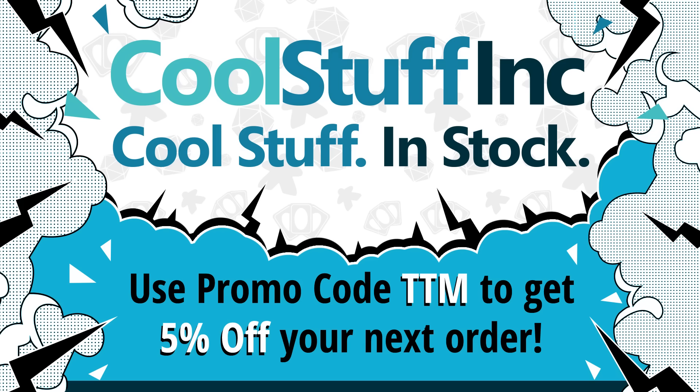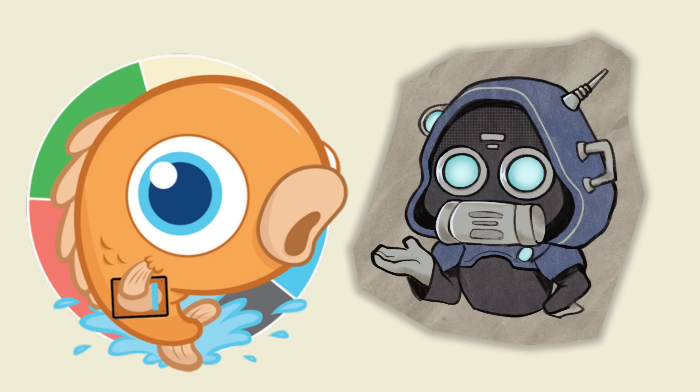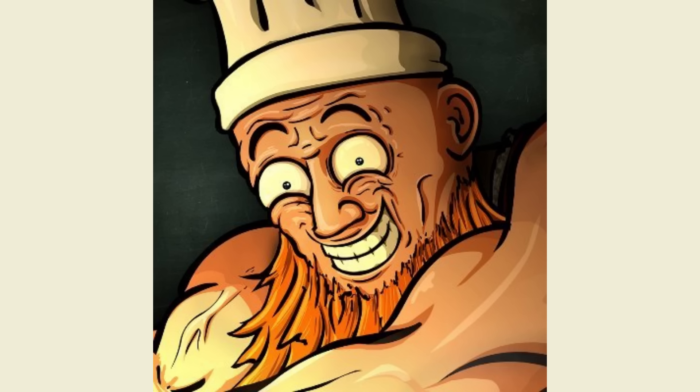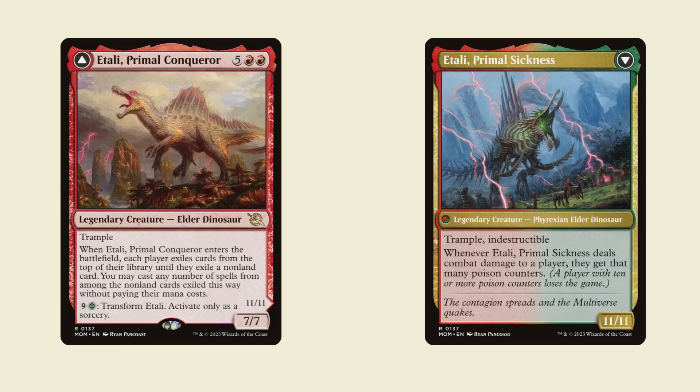Thank you very much to CoolStuffInc for sponsoring the video. While I was fishing for people to collab for this video, I snagged a couple of goldfish. I'll start with Phil, aka Brewer's Kitchen, who sent in a very bold list, spending $8 of his $25 budget on the commander, Itali Primal Conqueror.